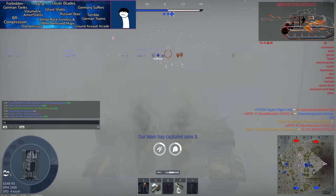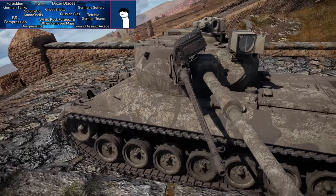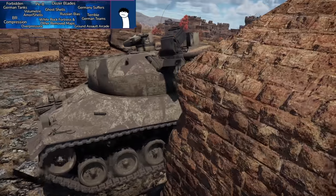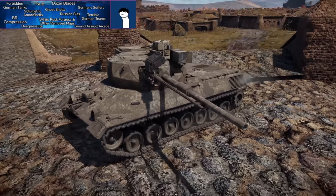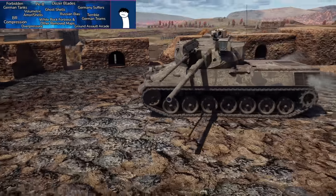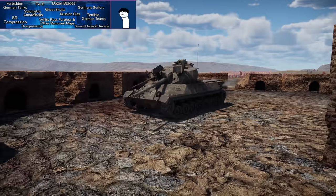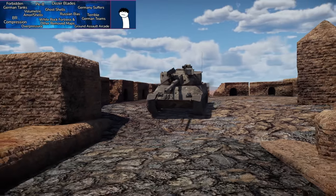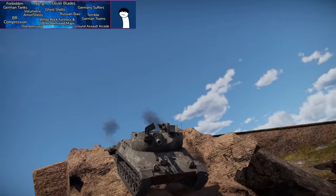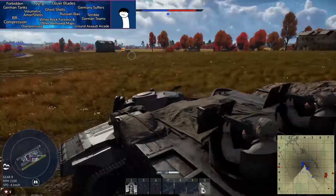Next: White Rock Fortress and other removed maps. Throughout War Thunder's history, numerous maps have been removed from rotation — White Rock Fortress being a recent example, Red Desert being another. You often don't notice until six months later. Gaijin will sometimes bring them back after serious reworks after a few months or years.